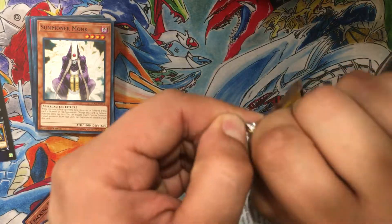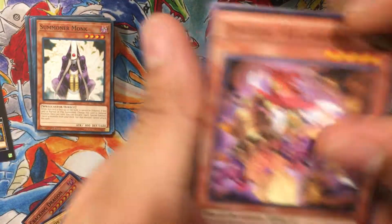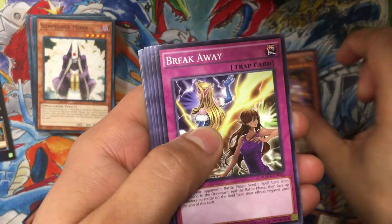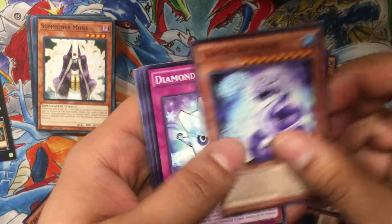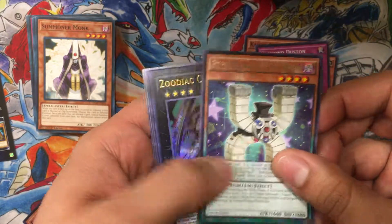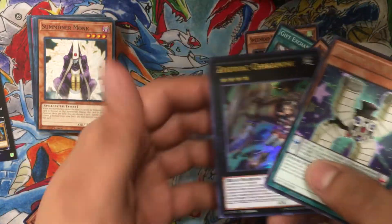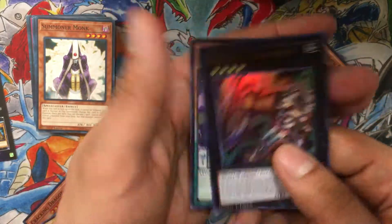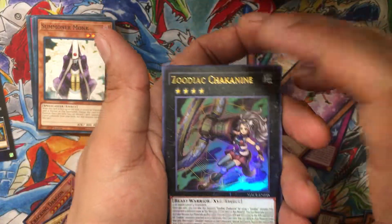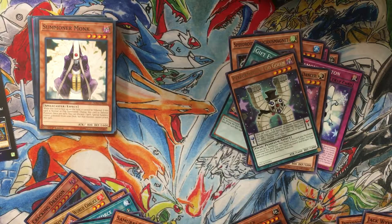Nothing great from Circuit Break. For Maximum Crisis, what are we going to get — Zoodiac Catapult... Broadbull, Kaiser Seahorse, Diamond Dust... oh, Zoodiac Chakanine! We already have three copies but that's cool. I'd rather get that than anything. All my packs were a hundred percent busts for super rares, but it's alright, it's part of the game. I got a couple ultras at least — two ultras, and the rest were super rares.